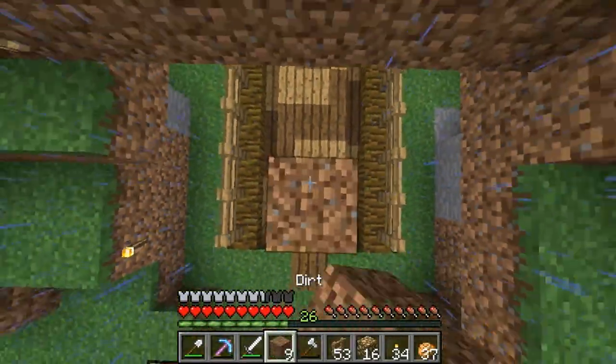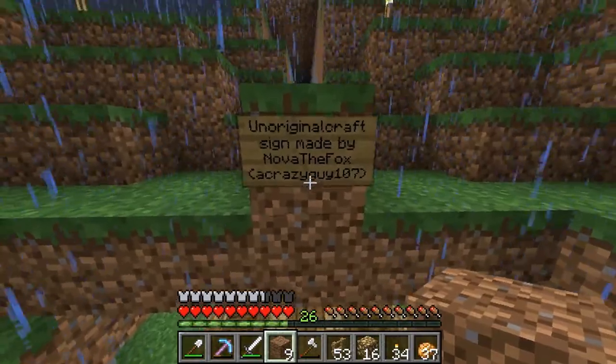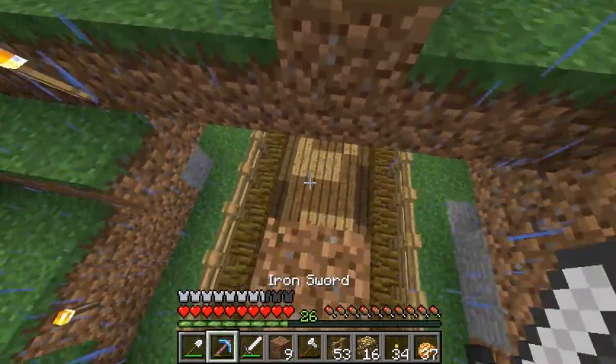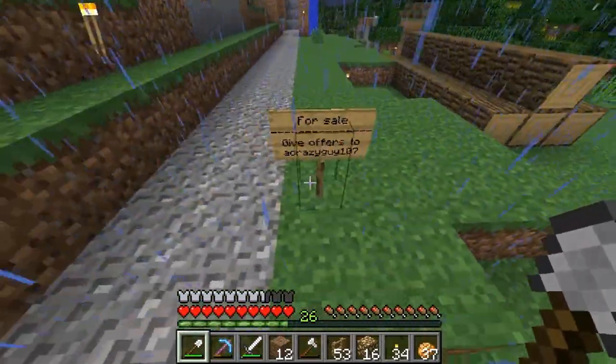What does this say? 'Unoriginal Craft, signed by Nova the Fox.' Nova actually built this — that's very nice that the sign is there so I can say who this is. Nova the Fox, or Crazy Guy. I accepted him to the server and he's already built over here — for sale, apparently he's selling this house.